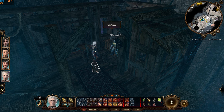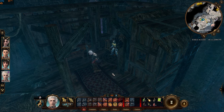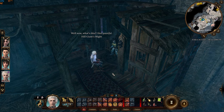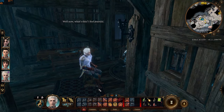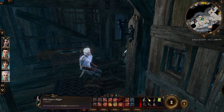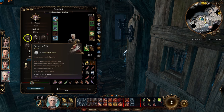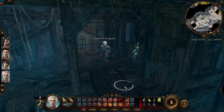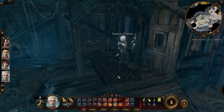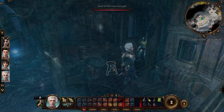I then loaded an earlier save and found that this stool will set your strength to 21 while you're sitting on it. Unfortunately, the buff disappears as soon as you stand up.